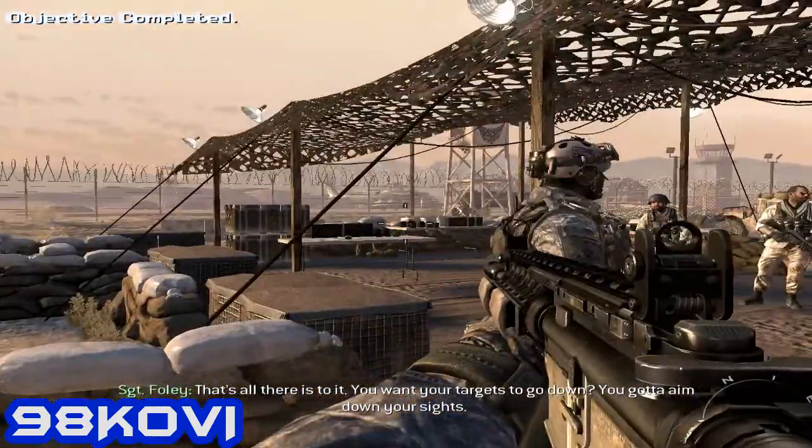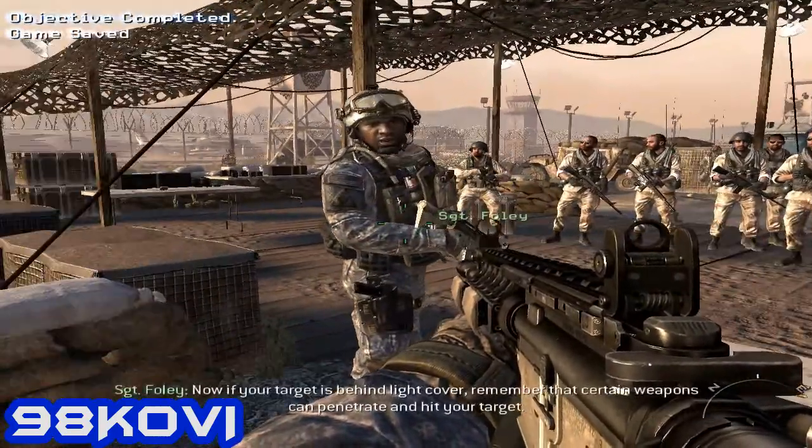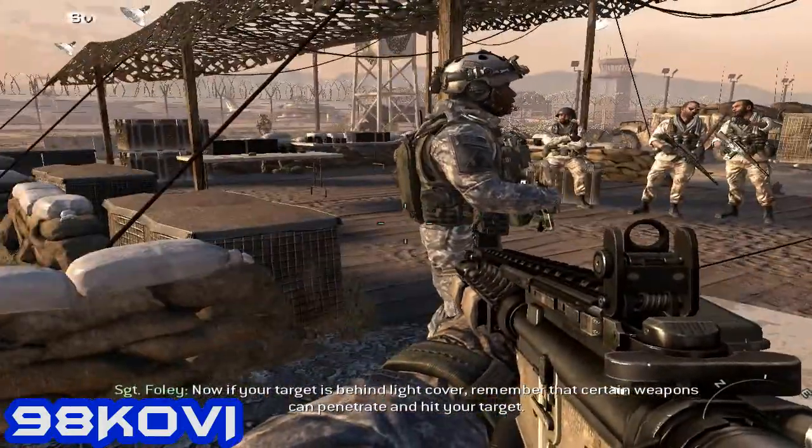That's all there is to it. You want your targets to go down? You've got to aim down your sights. Now, if your target is behind light cover, remember that certain weapons can penetrate and hit your target.